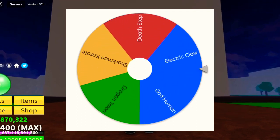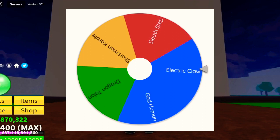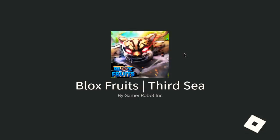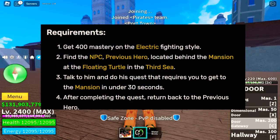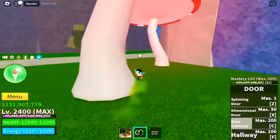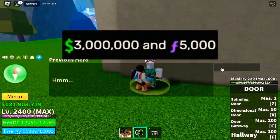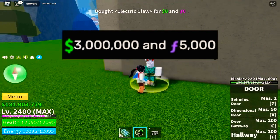Okay, so first off, we are going to use the Electric Claw. You can unlock this fight style in the 3rd Sea. Here are the requirements: you need 400 Mastery on the Electric Claw and you need to do a quest. The quest is located in the Floating Turtle, and you need to head to the Mansion for 30 seconds. You can buy it for 3 million bellies and 5,000 fragments.